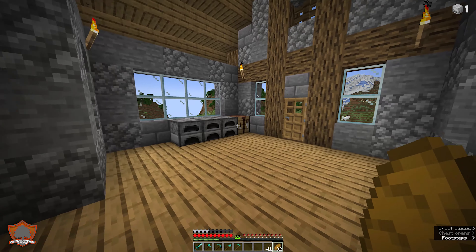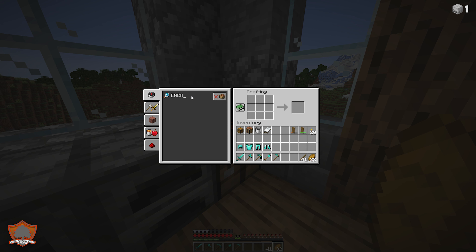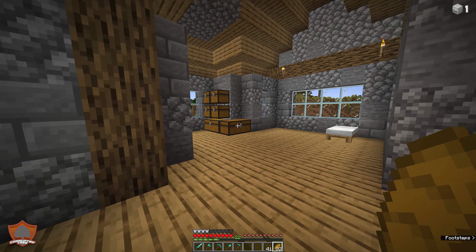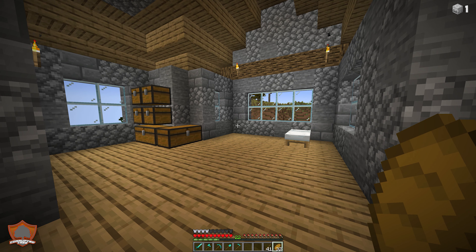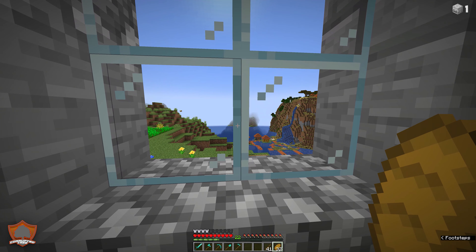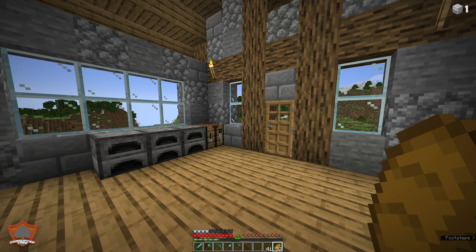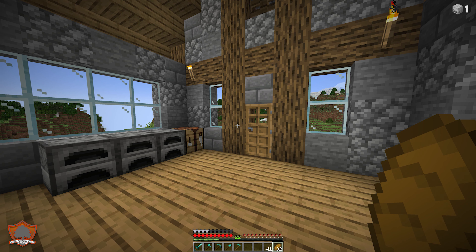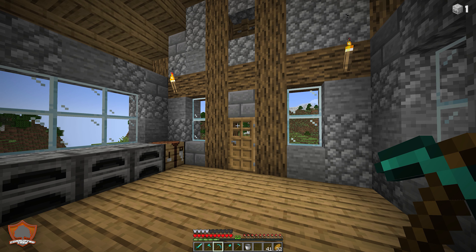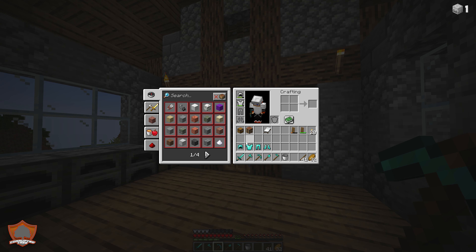We need an enchanting table, but to make one we need obsidian. Obsidian can be gathered in the Nether, and also by looking at lava pits or going down to the basement level of the world — fortresses, strongholds, and caves. So we're going to head into our cave with a bucket of water and try to get our hands on at least three pieces of obsidian. Let's put on our brand new armor and take our new tools down to the cave.